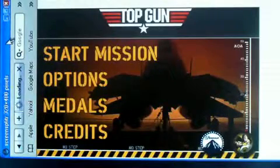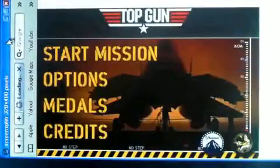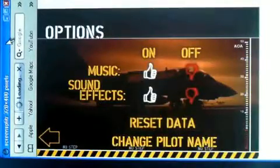There's Start Missions, Options, Medals, and Credits. The medals section gives you different medals for different achievements. Under Options you have music, sound effects, reset data, and change pilot name.